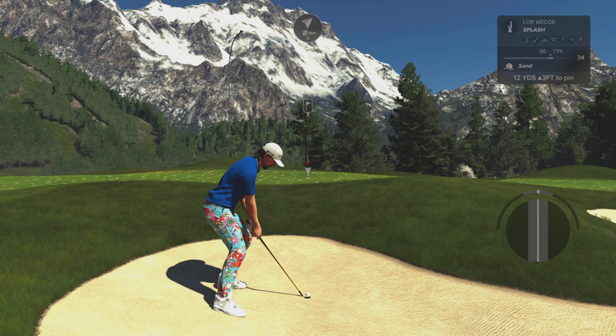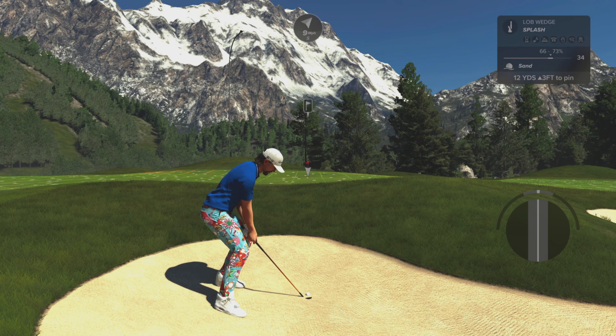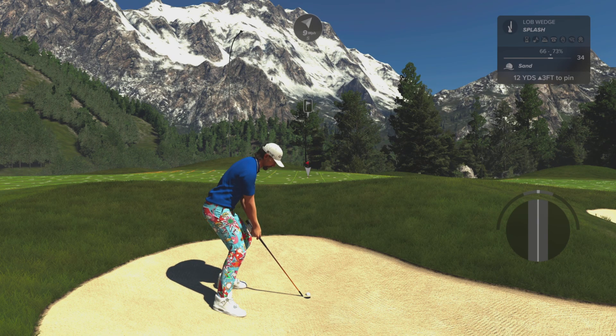Without making any adjustments, I'm just going to play the shot as it is. I don't use the swing meter as you can see, so I rely on the vibration. If you don't have the vibration switched on, you can do that within the game settings. So let's see if I can find the vibration point and then I'll take the shot.